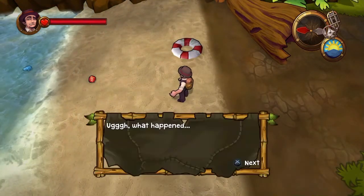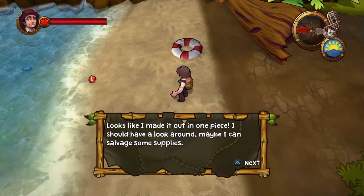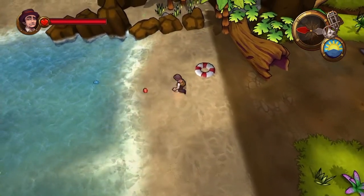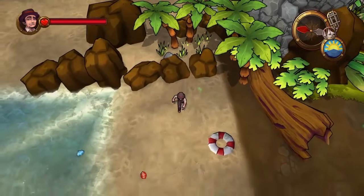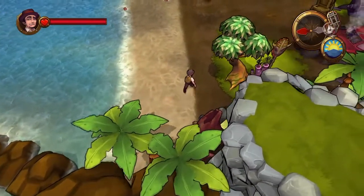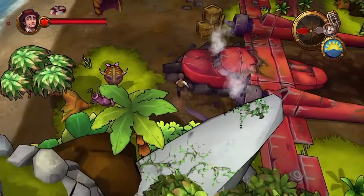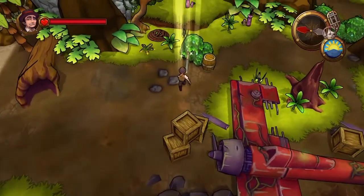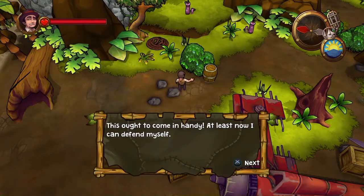Lost Sea is an exploration-based action-adventure game. Your character is an adventurer who wakes up on a beach with no information about where you are or how you got there, and what you see here is exactly how the game starts. There's no cutscene beforehand, no story introduction, and eventually you'll encounter characters who give you a few hints, but it turns out you're trapped in the Bermuda Triangle and need to find your way home.